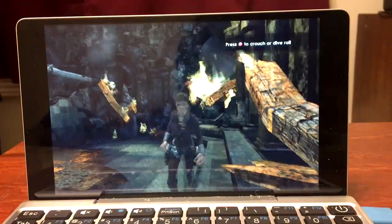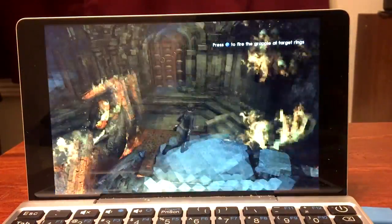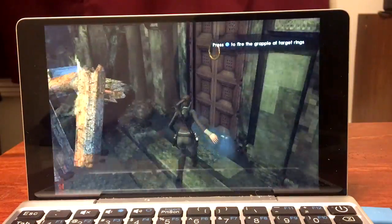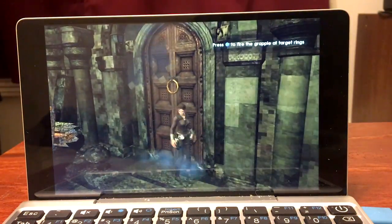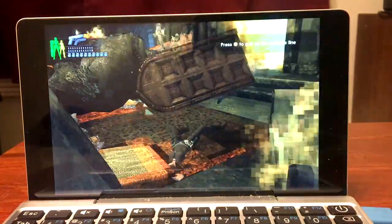Finally we've got Tomb Raider: Underworld. I'm not sure of the exact FPS but you can definitely see it struggling a little — I'd say it's probably in the low 20s, and during the grapple animation it definitely drops under 20.